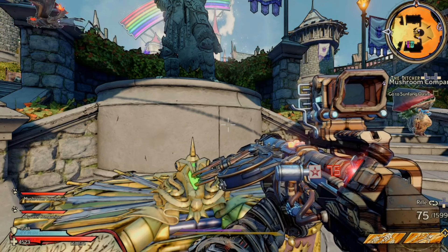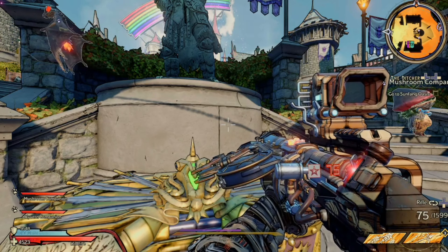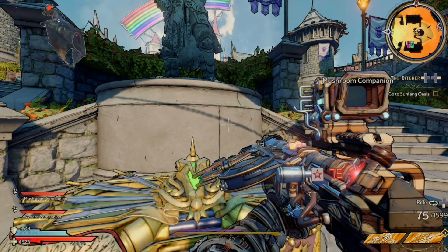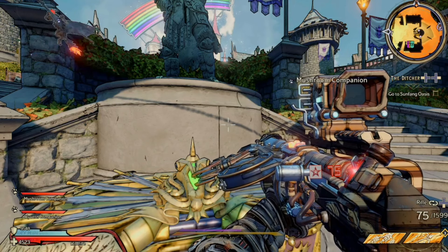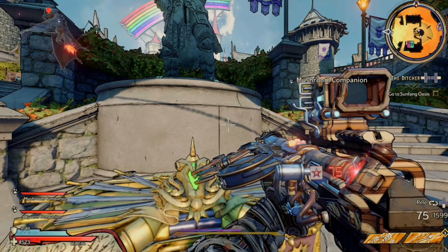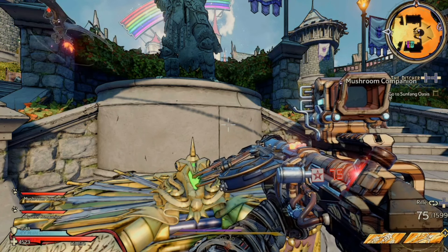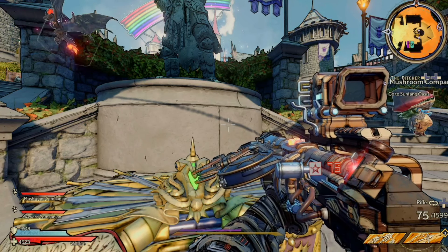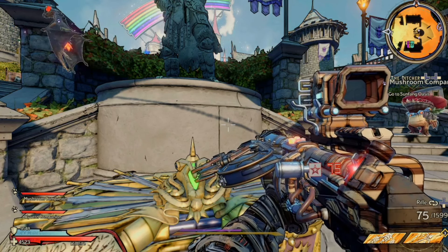Step one of this farm requires you to do a glitch. For everybody not familiar with the infinite key glitch, you're going to go into the description of this video — there will be two keys right now that are valid. Copy a key, then go into the website listed right below them in the description. Go to the website, create an account if you don't already have one, and redeem the two keys.